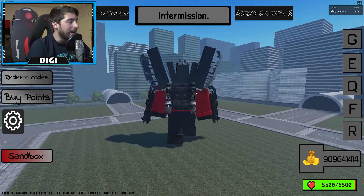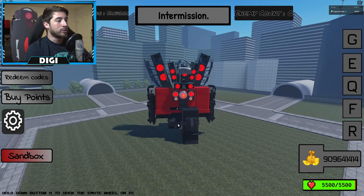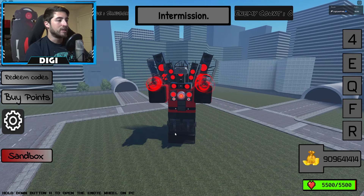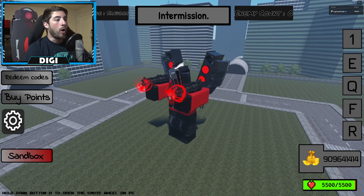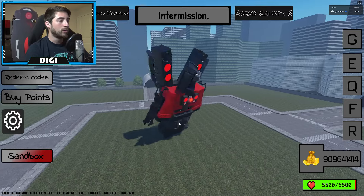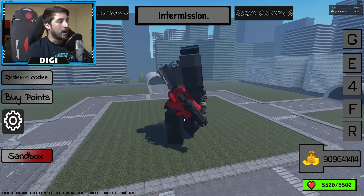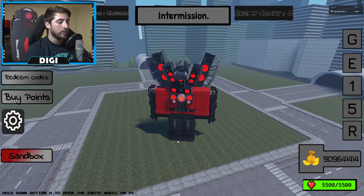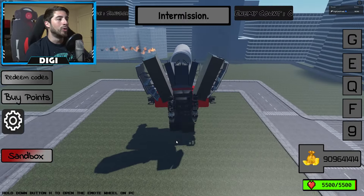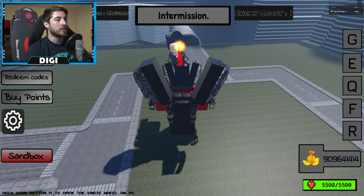He is new - it says so in the update log. G is the sound blast, E is the double blasters - you click it three times. Q is flying, which is pretty much our sprint to get around quickly. F is stomp, and then there's our core laser - that is super clean. He can't jump though.